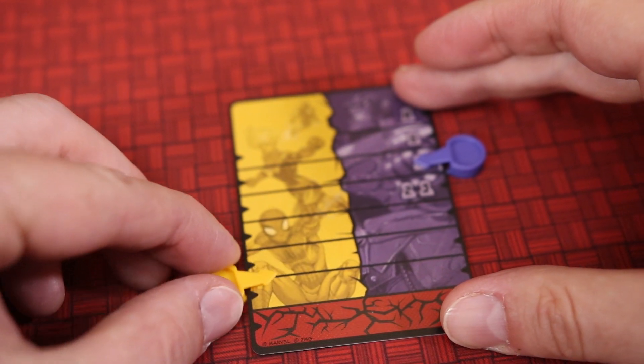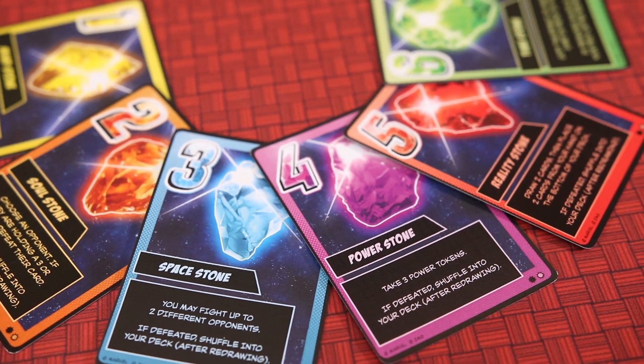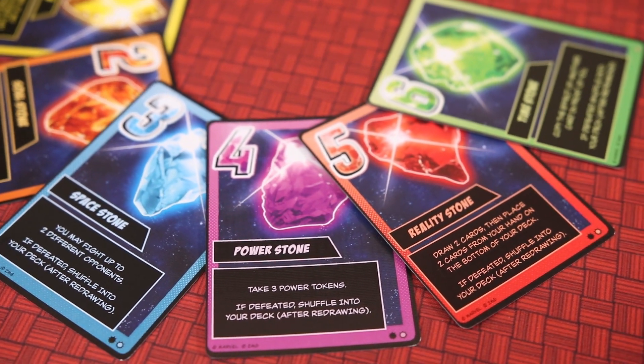But Thanos isn't planning on sitting around letting you wail on him. He plans to defeat your heroes whether by simply pummeling them into the ground or using the almighty Snap. Thanos has two paths to victory: he can drain the health of the heroes, or if he can collect all six infinity stones between the cards in front of them and cards in his hand, he snaps successfully and wins.